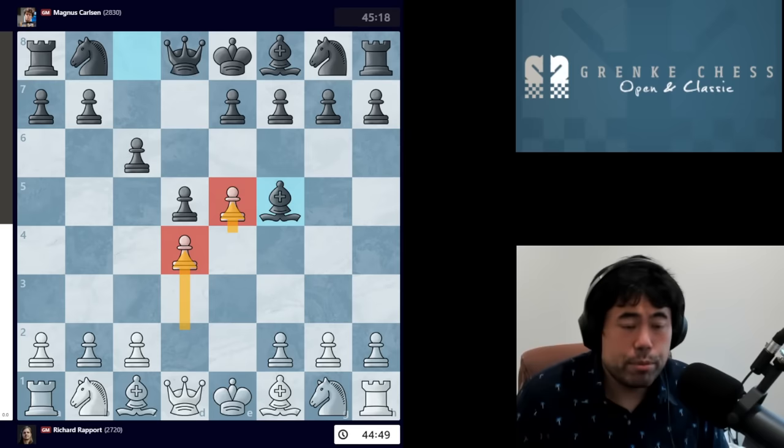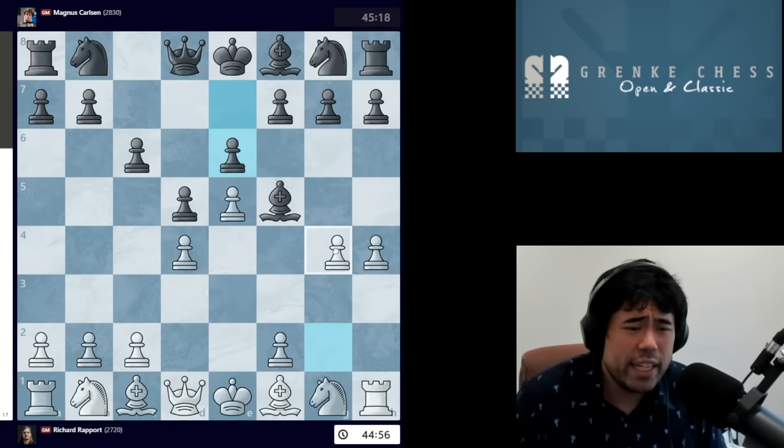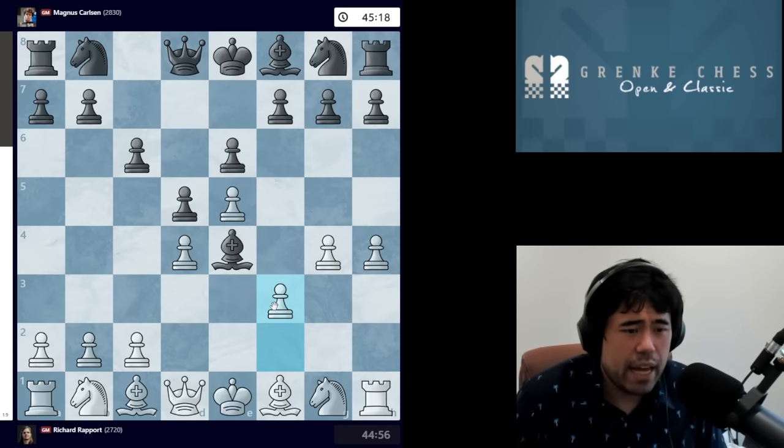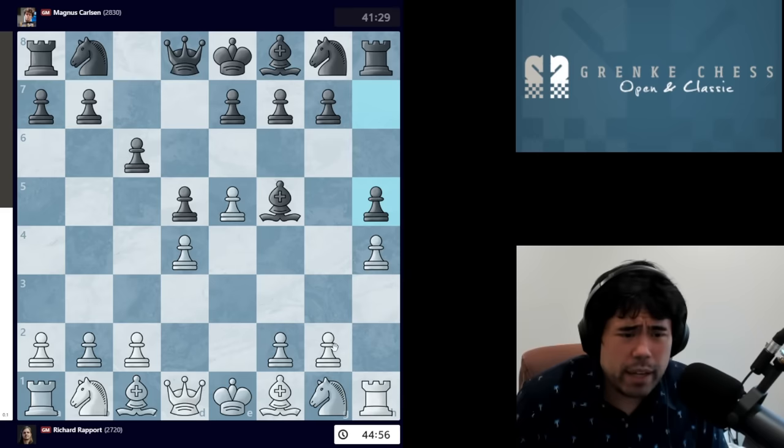After E5, Magnus plays Bishop F5. Richard plays H4 and now H5. Black already has to be careful — if you play a random move like E6 to develop your bishop, this is one of the most basic beginner traps: white goes G4, the queen guards both pawns, the bishop can't capture either. If you go to E4, white plays F3, the queen still guards the pawn, and after H5 your bishop is simply trapped with no squares available — you will lose the game. So Magnus plays H5, stopping white from playing G4, while also creating extra squares for the light-squared bishop.